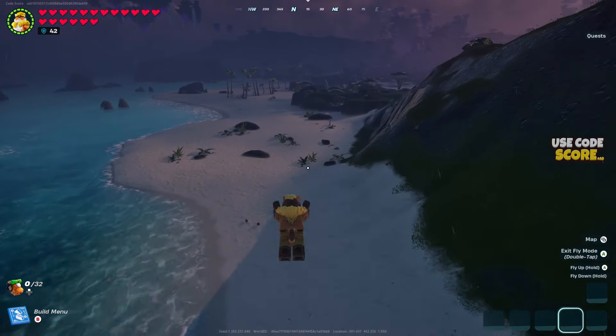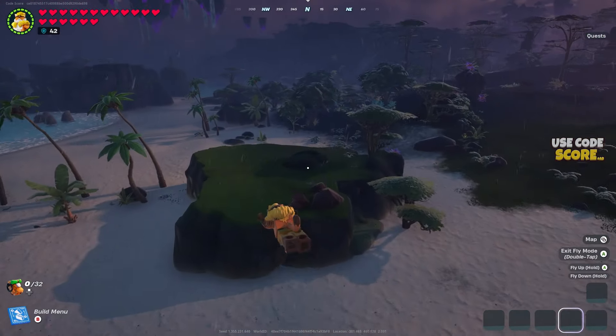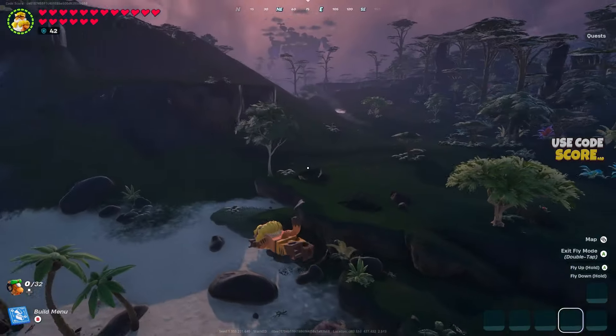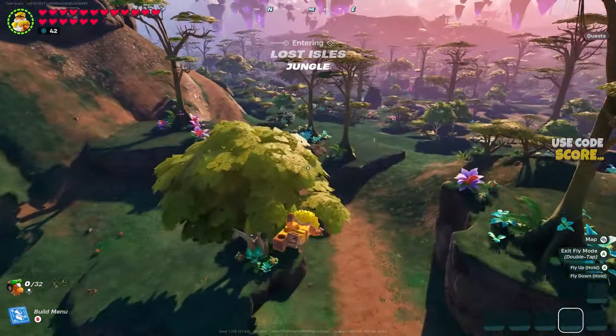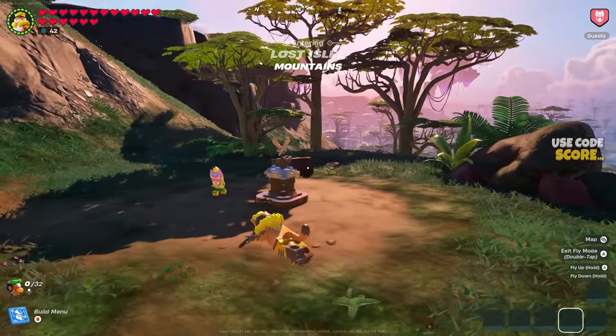So here's my tactic. I was in creative, but you can also do this in survival. You basically go over to the Lost Isles and then just start following the shoreline. One of the Nana Villages is going to be on the beach itself and you should eventually come across it. The other one is most likely going to be inside of the jungle, but you can use the shoreline to determine where it's going to be.